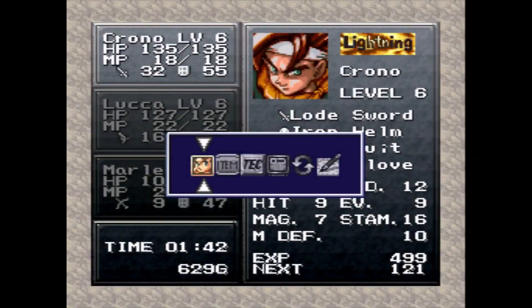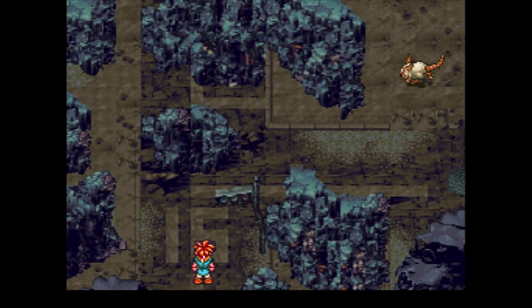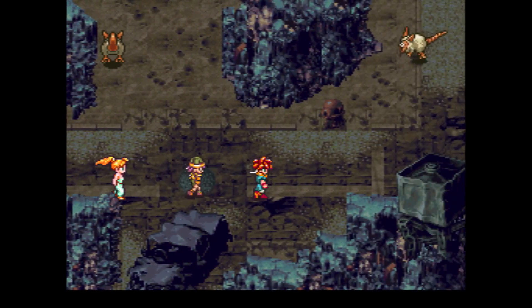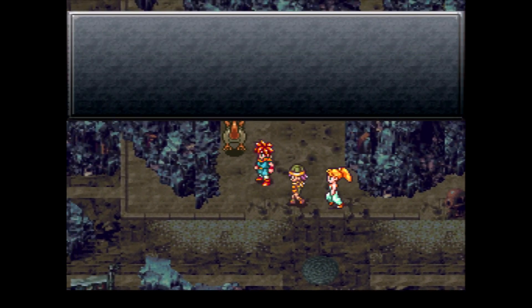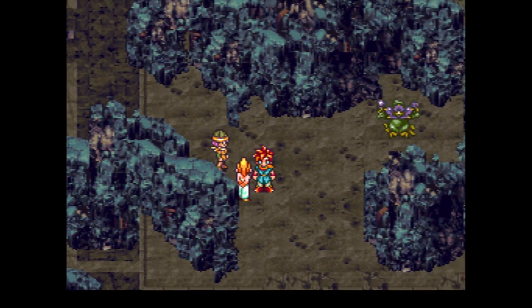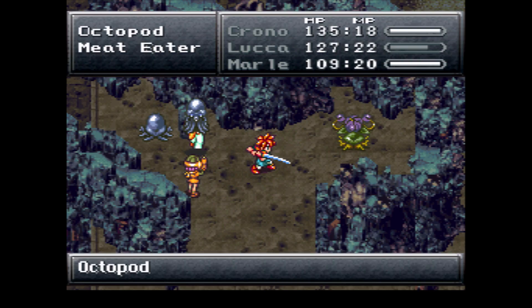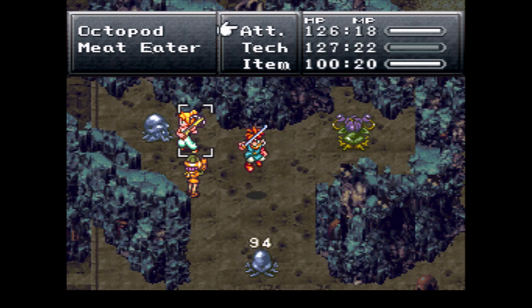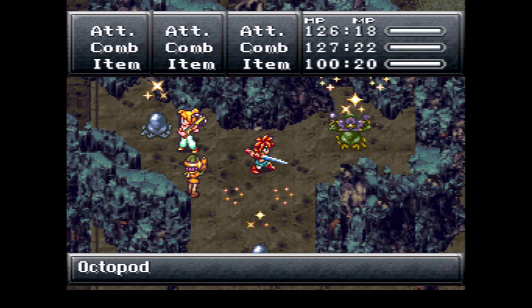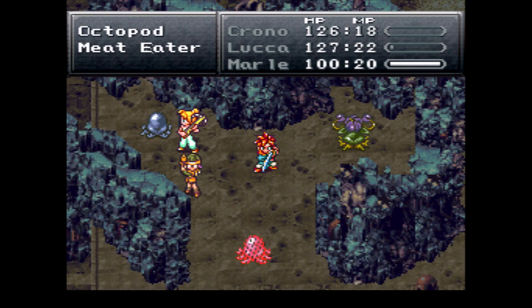Now we're going to Lab 16 to the north — just follow the little dirt road. This is where we start getting into enemies. These rats right here — if you run into them they will steal a tonic from you. Don't really worry about your tonic getting stolen because they're cheap and it's not really anything to worry about.